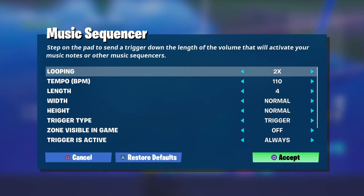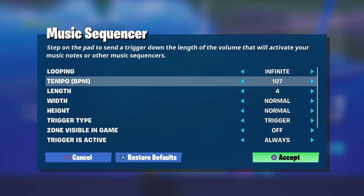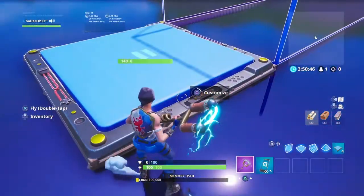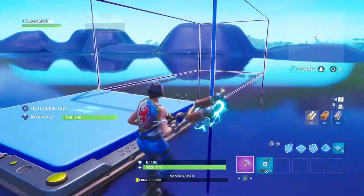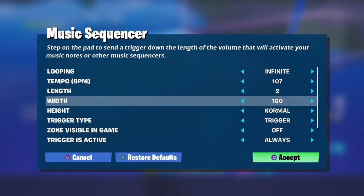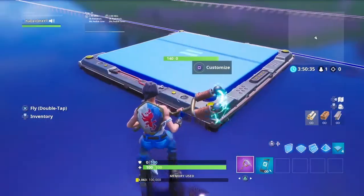So looping - that's like how much time you want, like put infinite so it can go as much time as you want. On templates like the length - that's like the speed, the length. It's how big you want it to look. But length set to two, it's only two. Now look at width - how big you want it. At 16, it goes 16 blocks wide.